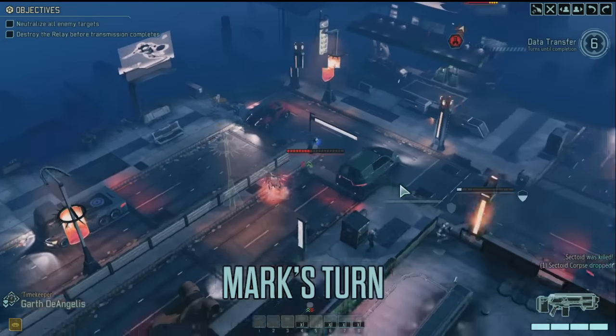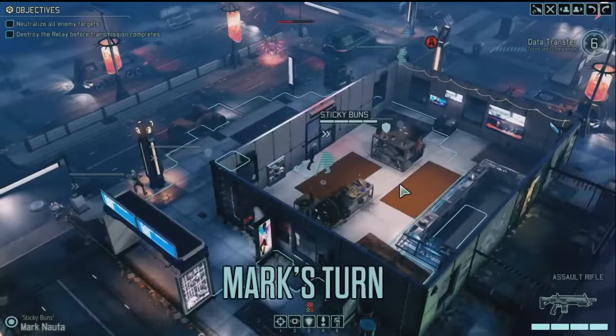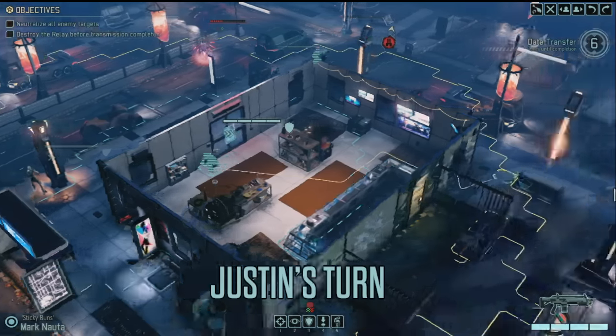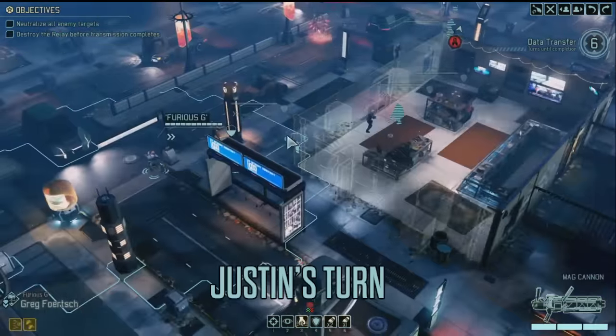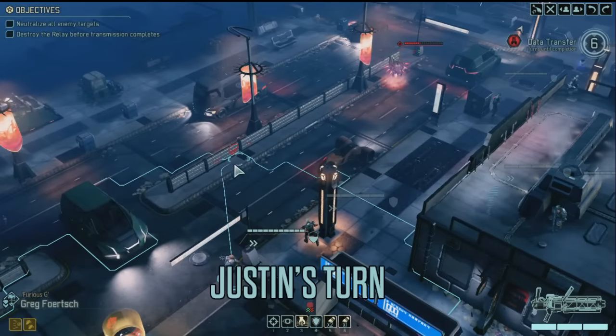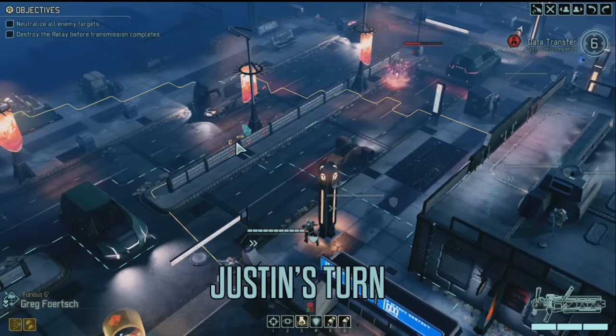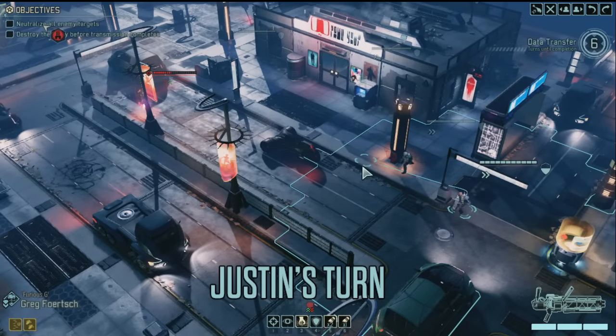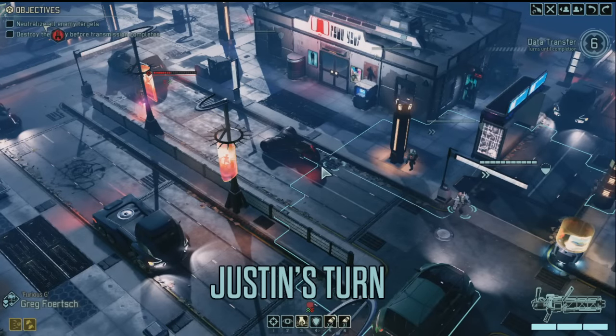I've gotta get as much value out of Garth before he kicks the bucket. We've got four sergeants, one of each class, and two rookies. The rookies are bonus points for doing damage and getting kills, but likewise more negative points if they die. You got a sight there. Sorry, I'm trying to talk and watch this incredibly tense tactical match at the same time.